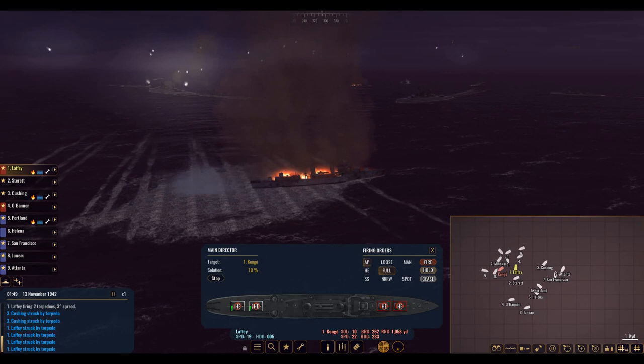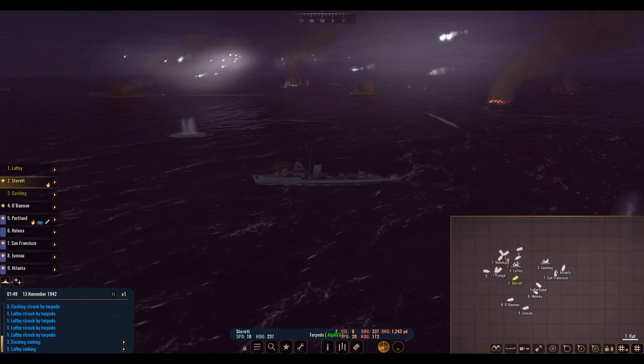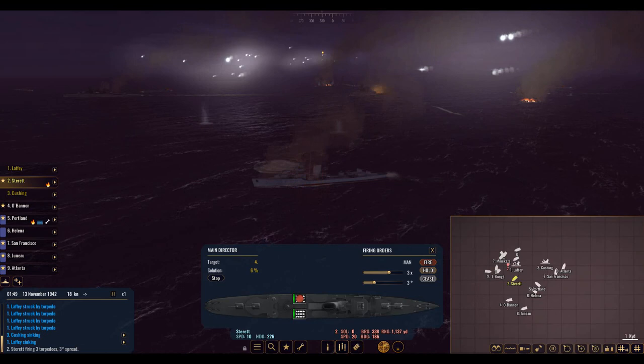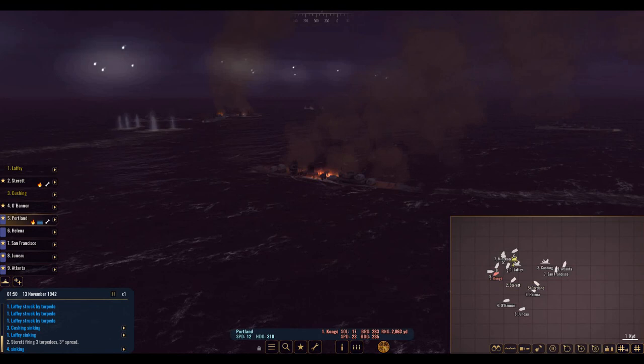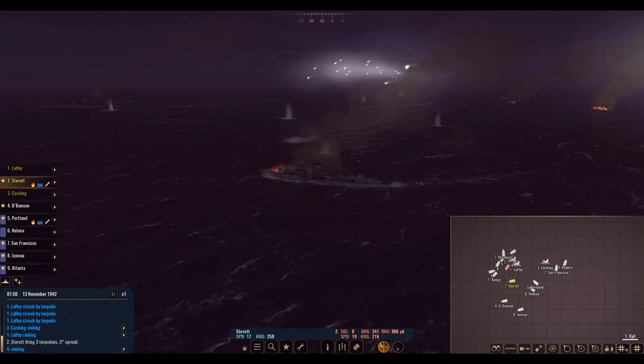Make sure we're over on armor piercing, and this will translate to all our ships. Let's switch over to the Sterret. Looks like the Cushing is sinking. But what I'm more focused on is getting the shots here with the torpedoes. We're going to turn and try to get the full spread. We've got a Japanese destroyer, it looks like, sinking here — going right into the water. Get back to the Sterret. I'm trying to turn her, but she's pretty badly damaged.